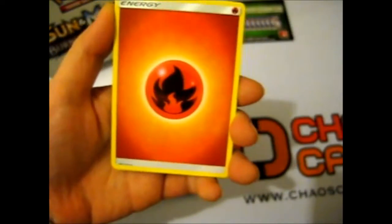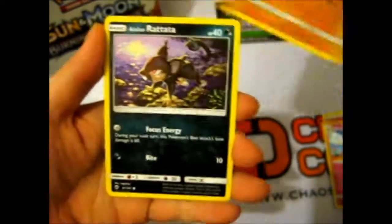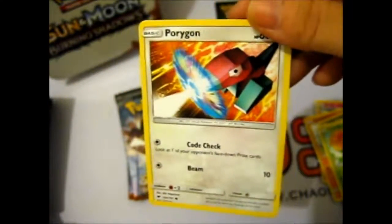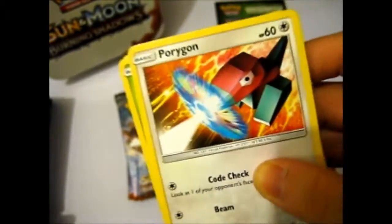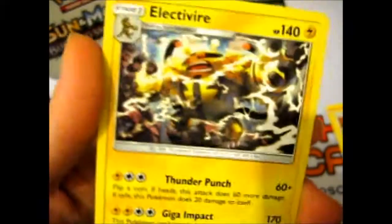We have a Fire Energy, Tormenting Spray, Tormenting Spray, Simisage, Corellia, Mudbray, Rattata, Sandygast, Caterpie, Porygon. Then Acerola — I believe that's how you say it — as the reverse. And our rare is Electrode.